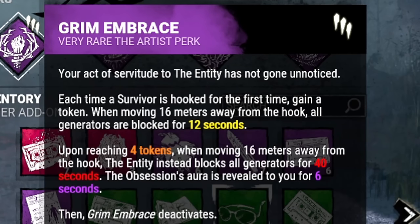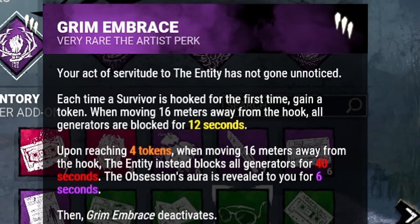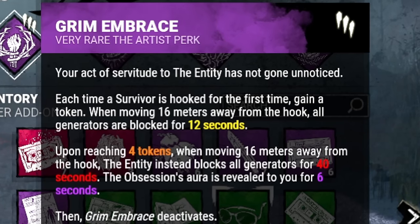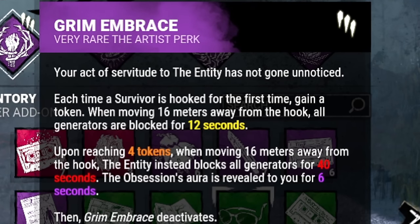Grim Embrace: each time a survivor is hooked for the first time, all generators map-wide will block for 12 seconds, once the killer is at least 60 meters away from the hook. Once you're at max tokens, upon hooking the last survivor, all gens will then be blocked for 40 seconds, and your Obsession's aura is revealed to you for 6 seconds.